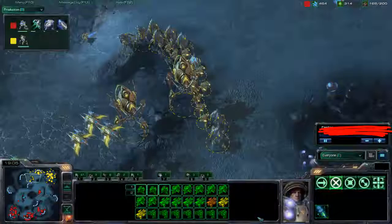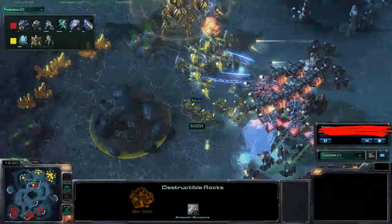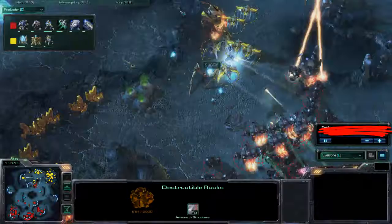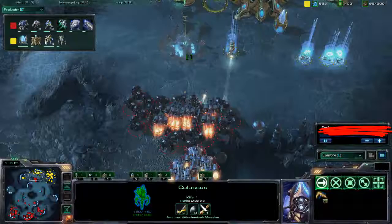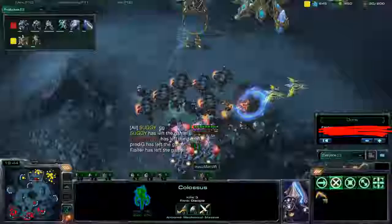Grabbing the gold right here — Moro. And Sagi is also trying to grab the gold, but he was caught off guard and he will pay the price for this. He is losing his Colossus and is now retreating. Stimming up — I think this could be game. GG from Sagi. Sagi has left the game and Moro has won. That was a good game. Apparently we had a couple of observers watching this game too: Prodigy and Fisher.